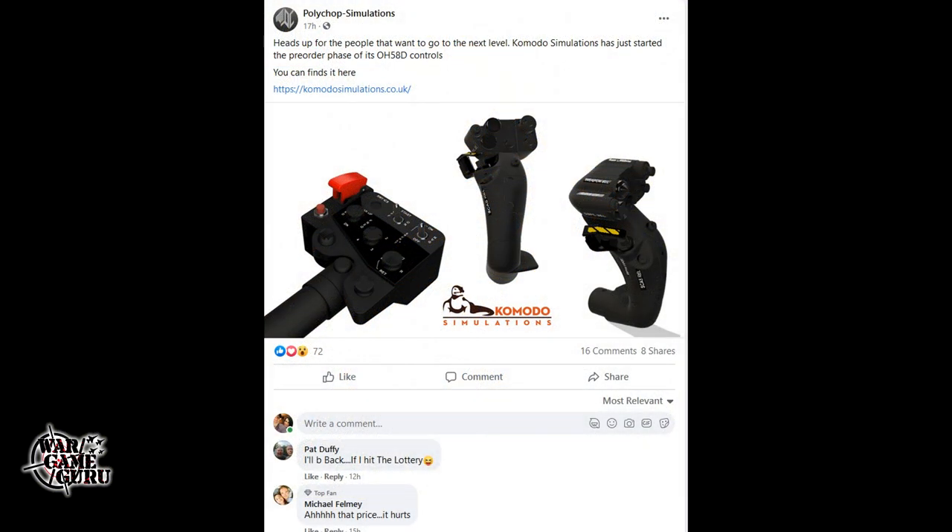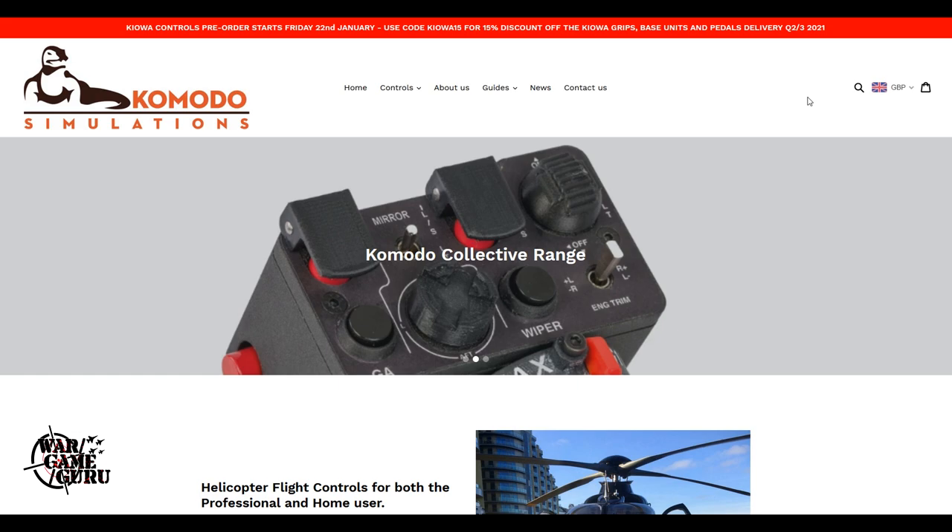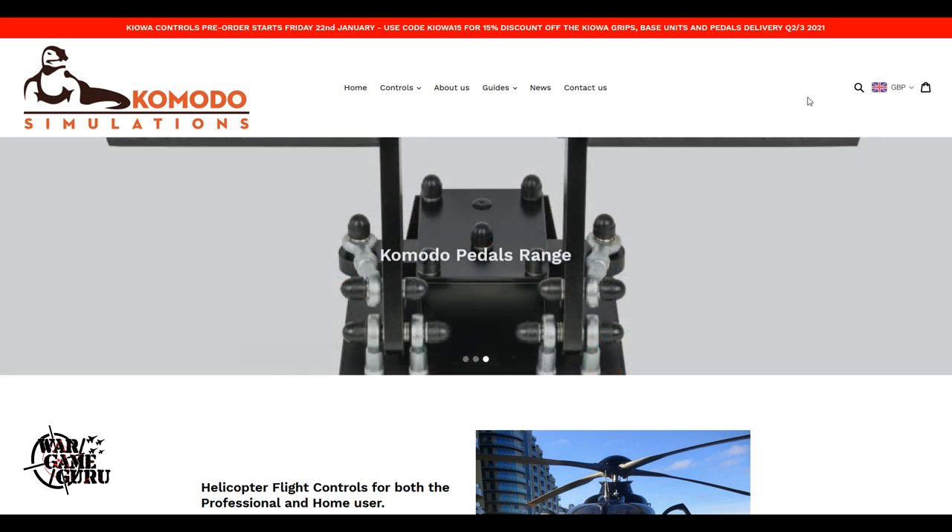Next up is Polychop Simulations — it seems to be a week for developers hawking other people's gear. That's not a bad thing though, because Komodo Simulations' flight gear for the OH-58D Kiowa controls looks pretty impressive. Polychop says: 'Heads up for people that want to go to the next level — Komodo Simulations has just started the pre-order phase of its OH-58D controls.' Heading over to their page, you can get a kick-ass cyclic, collective, and they do have pedals too.